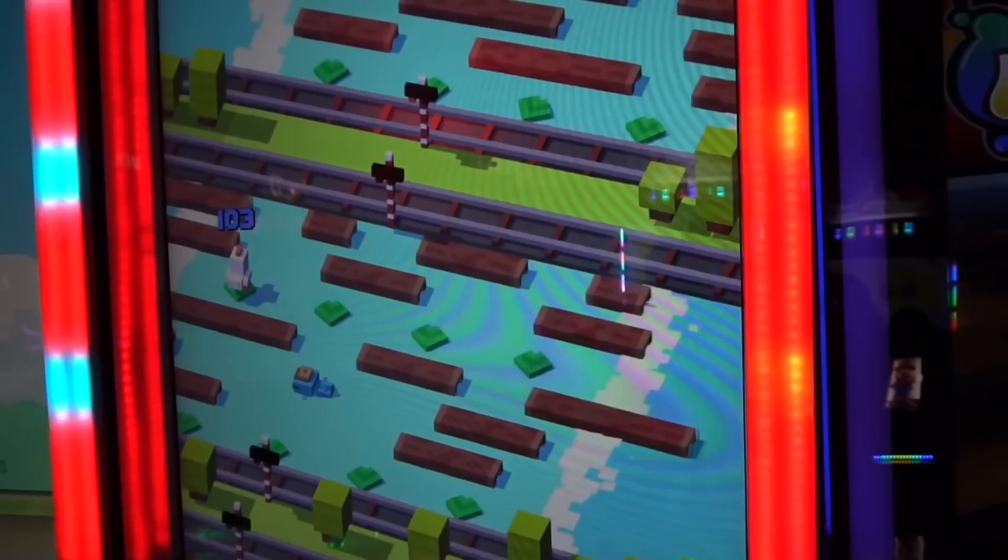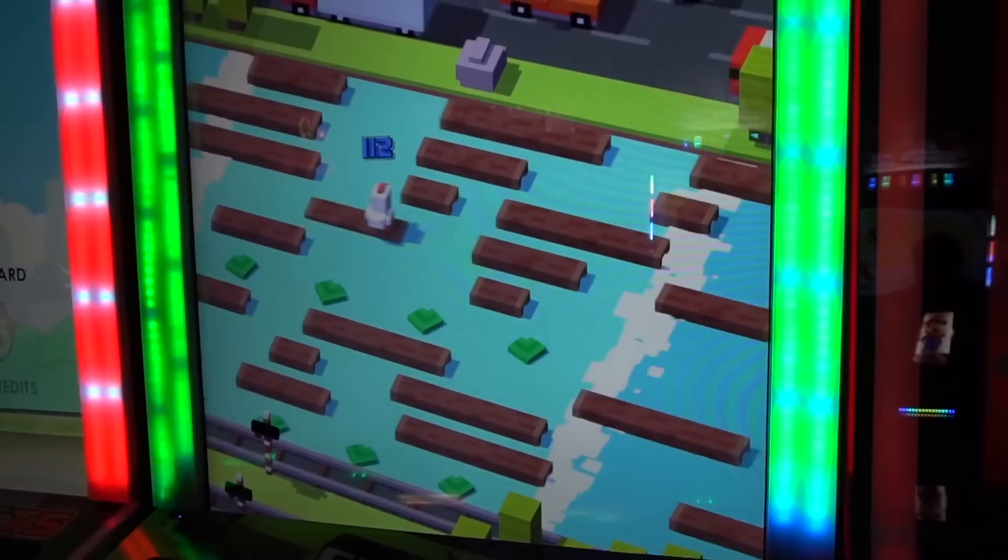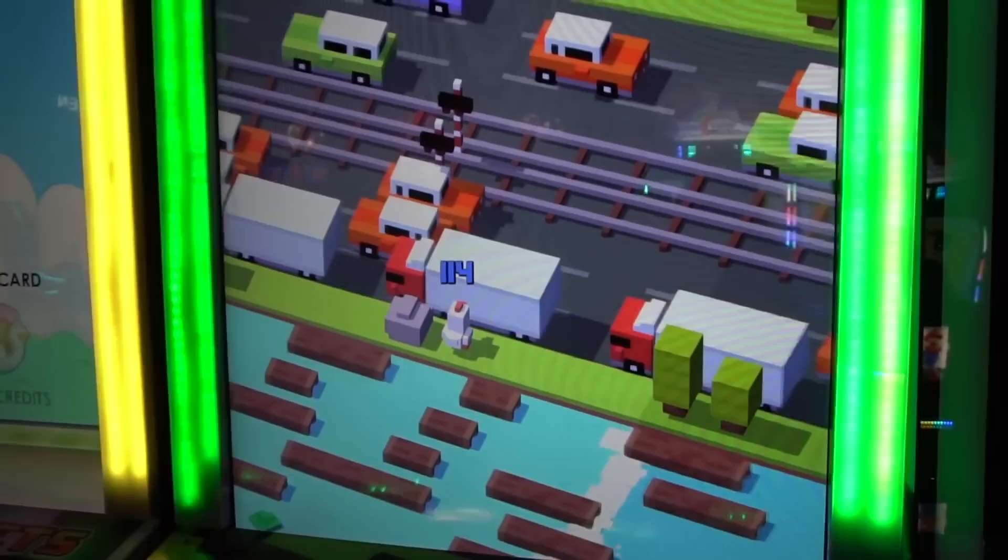Keep practicing Crossy Road. The reason it comes in at number five is that the jackpot is relatively easy to get, especially if you go in first thing when the score to beat is lower. The jackpot is usually around 250 tickets — if you see it for more than 250 it's a pretty good deal. It's a great way to start a trip to Dave & Busters.